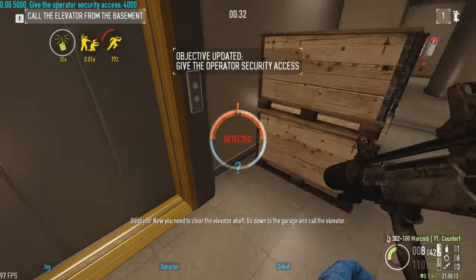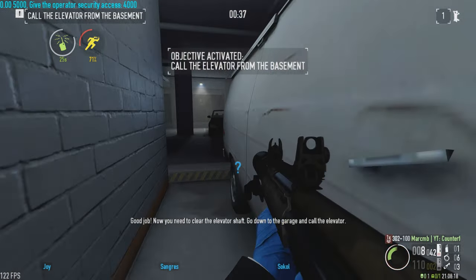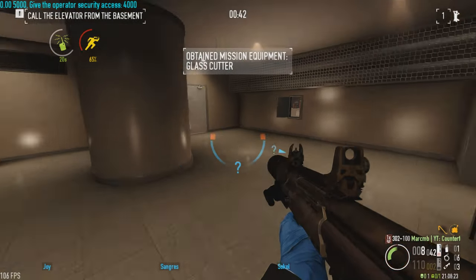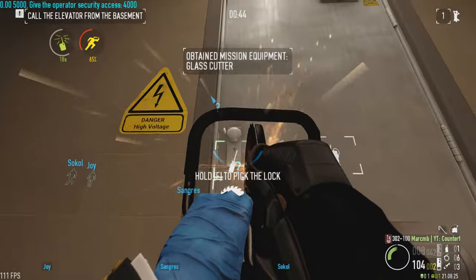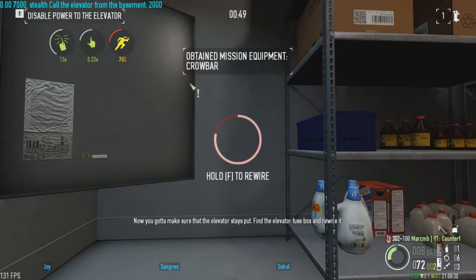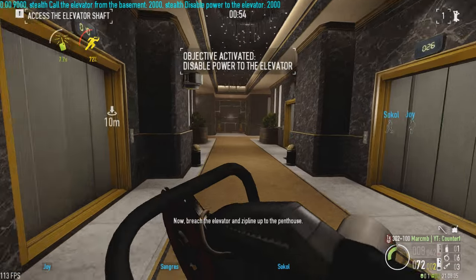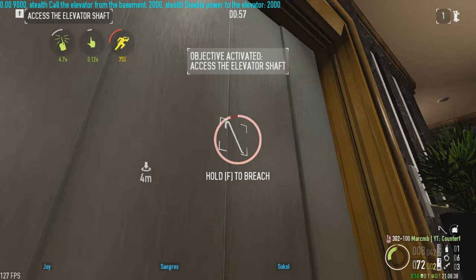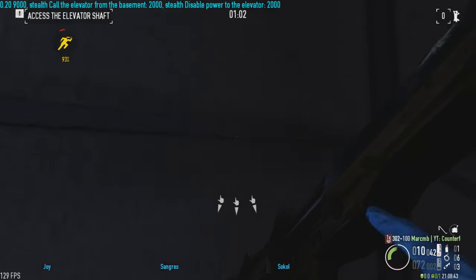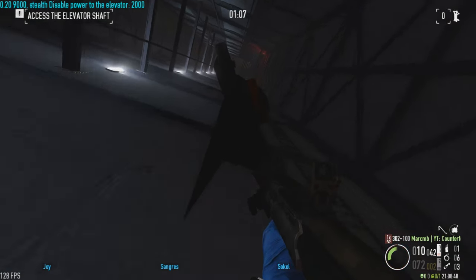Get off the floor, but good job. Now you need to clear the elevator shaft. Go down to the garage and call the elevator.